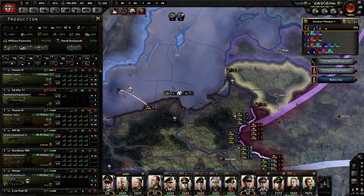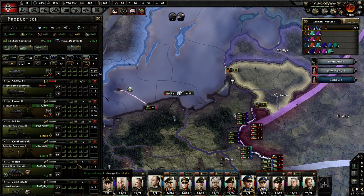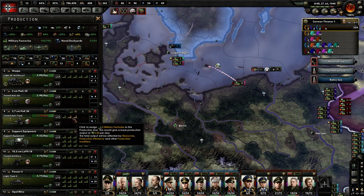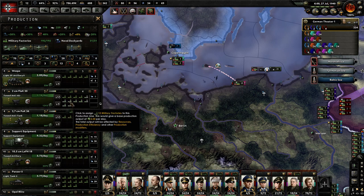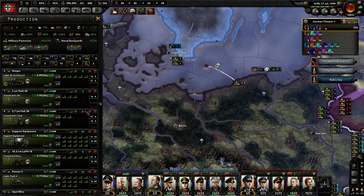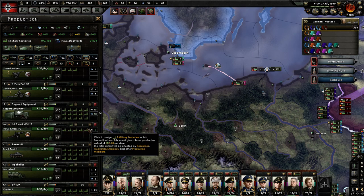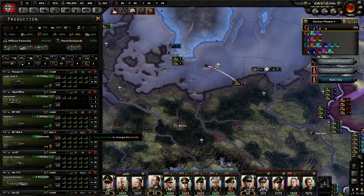Why would we do that? Because they had half-tracks in World War II, so we'll start adding those onto SS divisions, specialized divisions, something like that. Probably don't need as many of these — or these for that matter. Got a good amount of support equipment. Artillery's looking good, tanks are looking good, trucks are looking good.